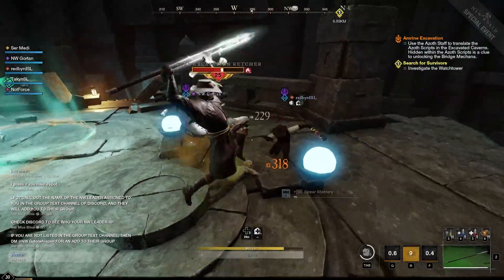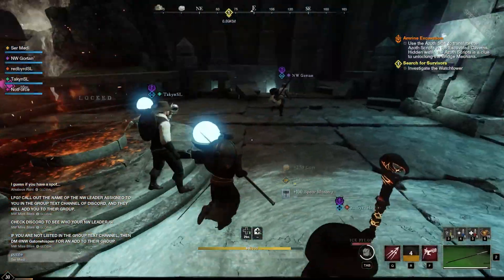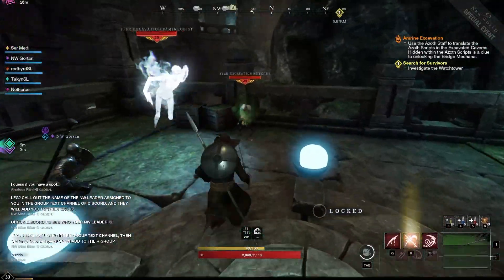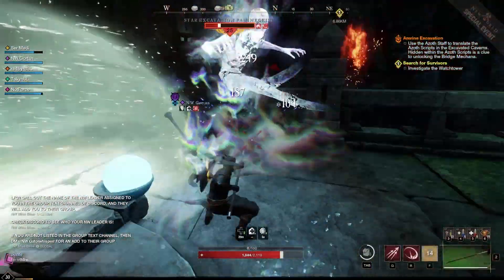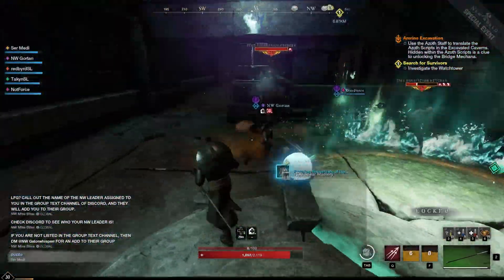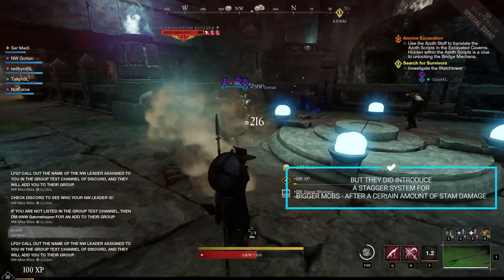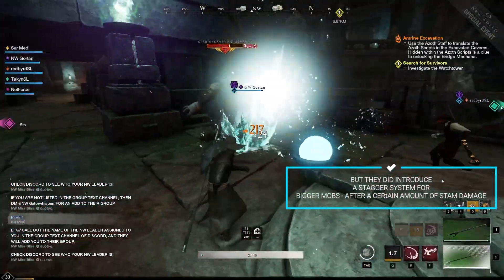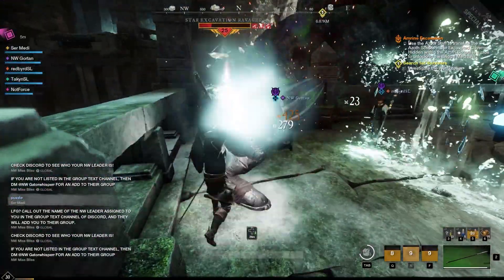Usually I keep the rapier on slot two and the spear on slot one for a dex build, so this is a little tricky but we'll make it work. You can still stun certain creatures with crowd control abilities. The ghost is still stunnable, but this big guy is not really stunnable. I was going to use riposte but he didn't come at me — I had to dodge.